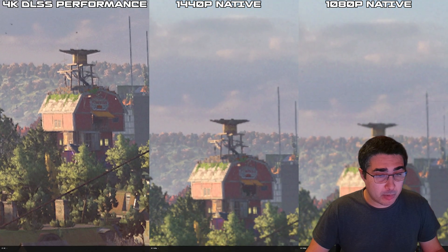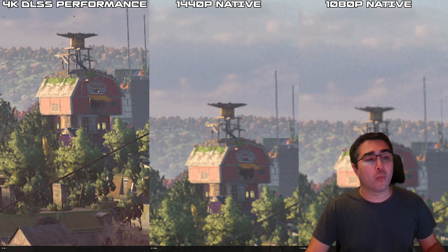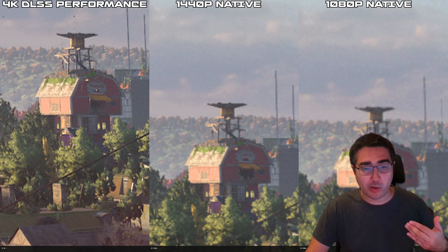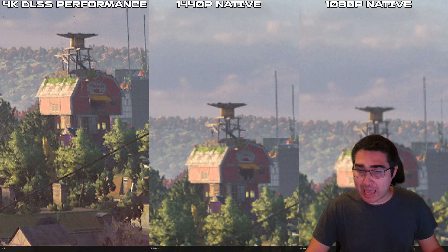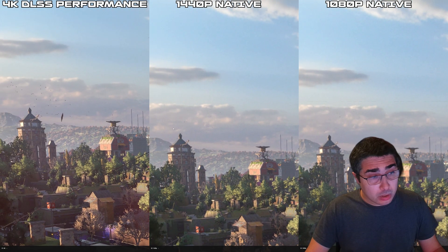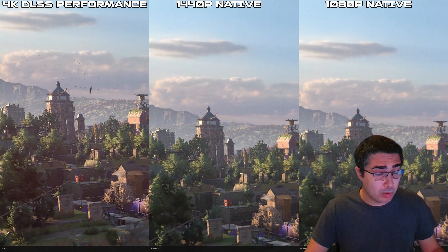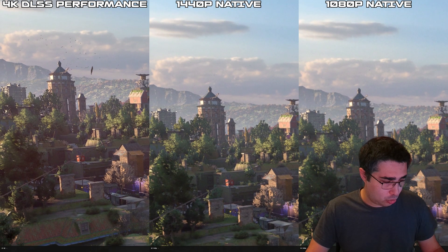If we get close to this image here, you can see more details — it's more defined. We can't quite read it, but we can see there is something written here. On the 4K version, we can make out that there are some sort of letters, while on the 1440p we can't quite, and on the 1080p you're not going to see absolutely anything. So as you can see in Dying Light 2, once again the 4K DLSS performance would be my choice over the 1440p image.